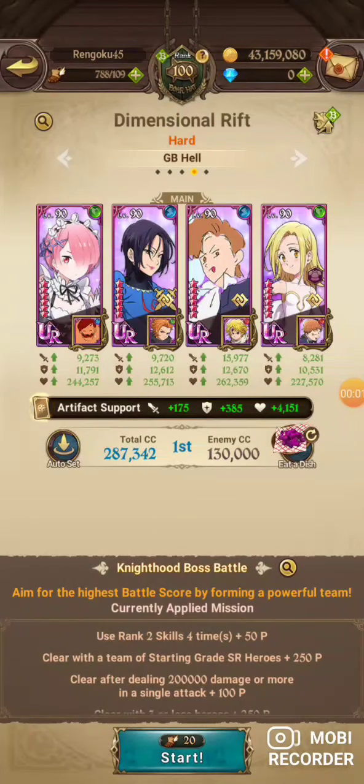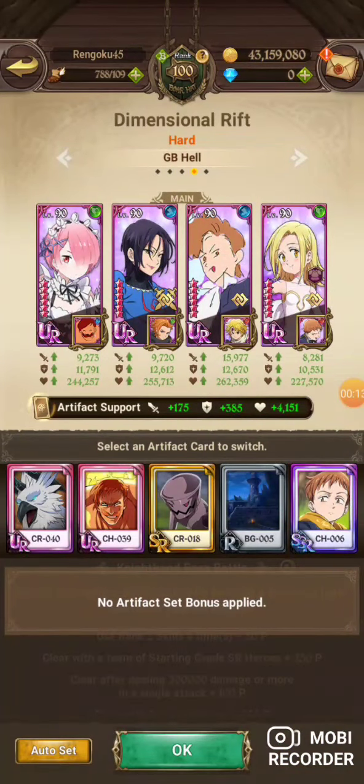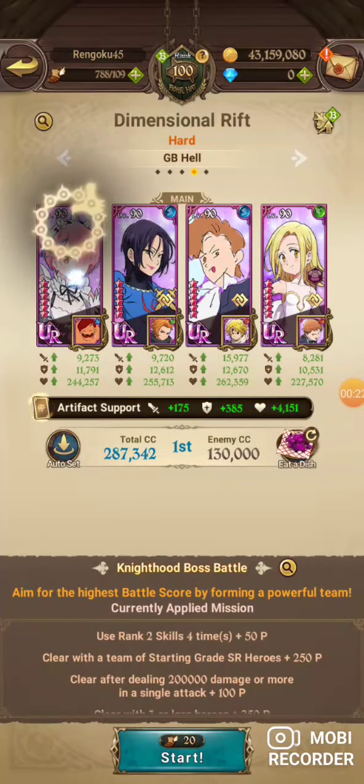All right, we're back for another guide video of Knighthood boss Belgius hard and normal in that order. This team I'm going with artifact sets — just as much HP as possible, sorted by auto set by HP. We're going with the unknown and fairy type build.